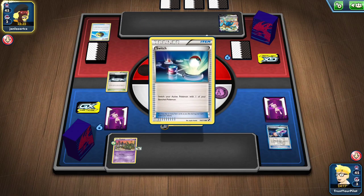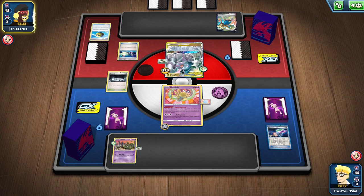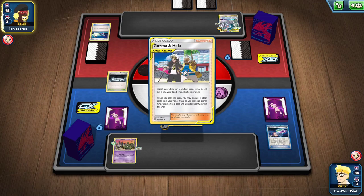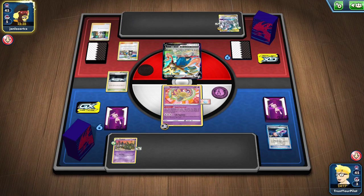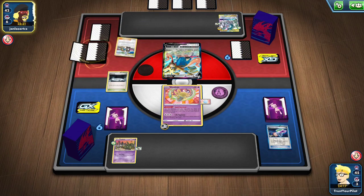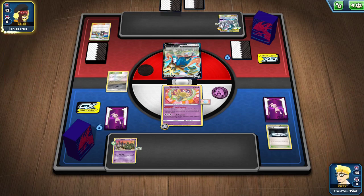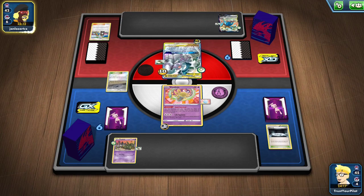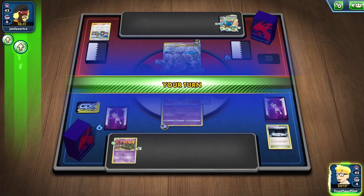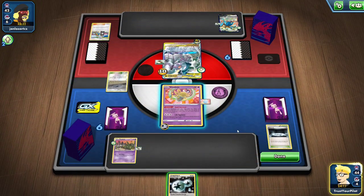Of course they had the Switch, but now they have a Zacian. Oh geez — I was going to say they have a Zacian stuck in the active, but they kind of do. They got a Chaotic Swell, a Float Stone and Double Dragon Energy — so they got it. They had the perfect starting hand, but they have nothing after that. Do they Intrepid Sword or what do they do? As long as they don't have an amazing topdeck.